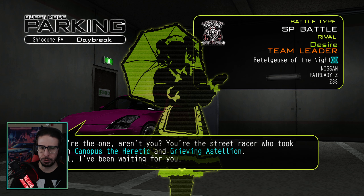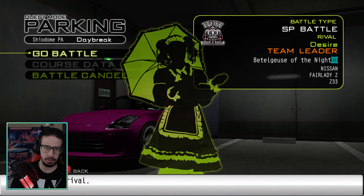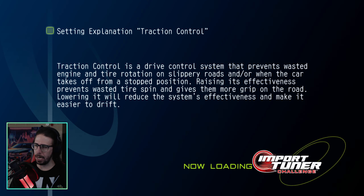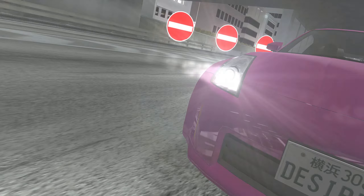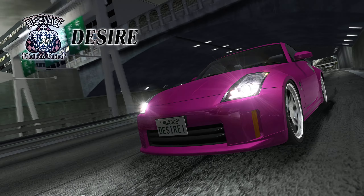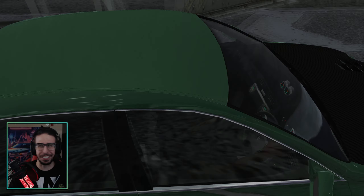You're the one, aren't you? You're the street racer who took down Canopus the Heretic and Grieving Estelion. Well, I've been waiting for you. I'm all set to go, and if you're not certain that you can beat me, then start running now. Here we go. Desire — Gothic and Lolita. That's what their sign says, right there.